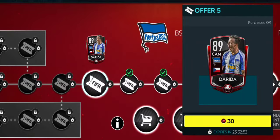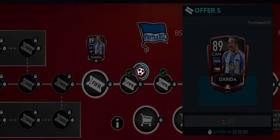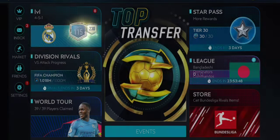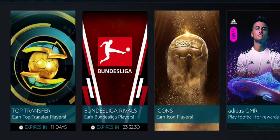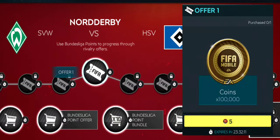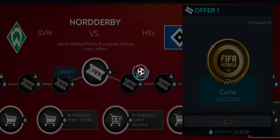We will be claiming the Darida card — an 89-rated CAM card — and another 86-rated midfielder card. These cards are basically free. If you need to buy them from the market, I don't think they will cost more than 200k because they are freshly in the market and supply will be high. I also have an 86-rated right midfielder in my rewards, so I'll be claiming him as well.